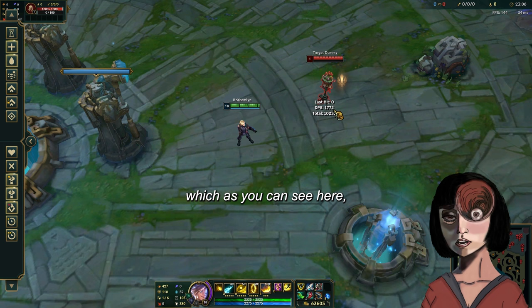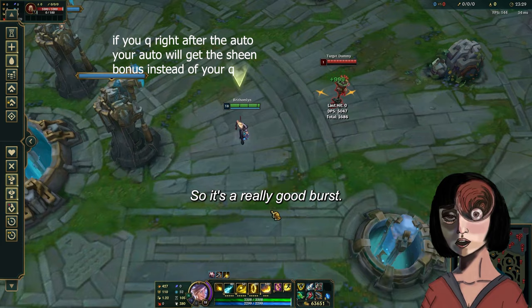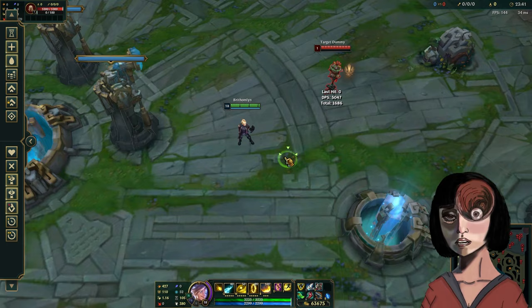Without the Sheen bonus it deals 747, but with the Sheen bonus it deals 956. So it's a really good burst. It's a really good item because it gives every single stat that Ezreal needs and also gives a really big burst.